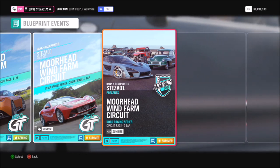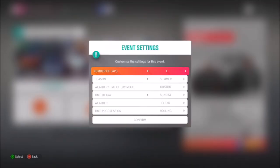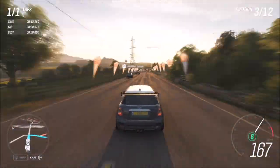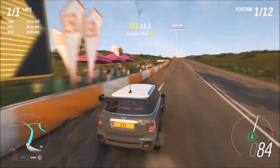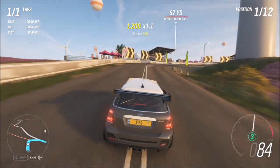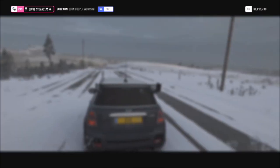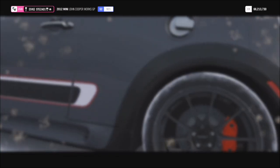I went over to the Moorhead Wind Farm circuit and created a one-lap circuit race, as it's probably the quickest road racing series race. I created a blueprint for one lap on this circuit and it's very easy. The good thing about the Forzathon challenges is it doesn't matter what difficulty you're on, as long as you win the two. Once you've won the first one, hop into a second one by clicking solo, go to your custom events, and find the one-lap race you've just created.